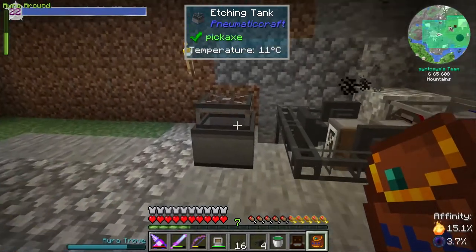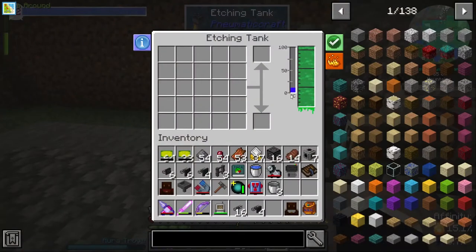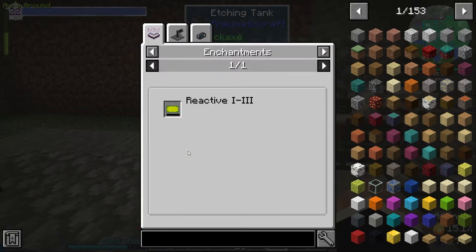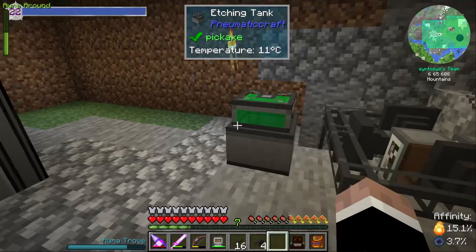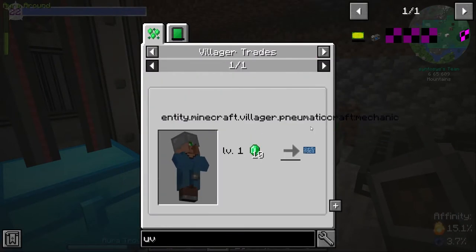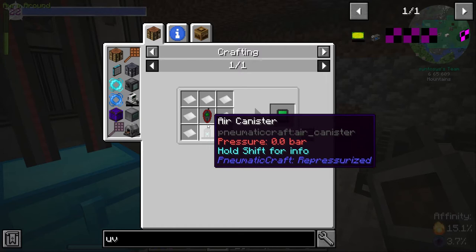Four buckets — we only need three. The etching tank is full and needs heat and PCBs. The PCBs go into the UV Lightbox first. We need to make a UV Lightbox — oh for Christ's sake, I knew it wasn't going to be that simple. The UV Lightbox gives us 100% chance but we need to make a PCB blueprint. For that we need to find an Amadron trade, or we need to make one using an air canister and a GPS tool.